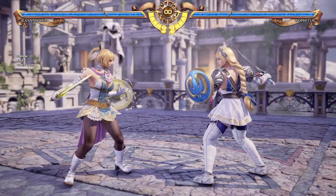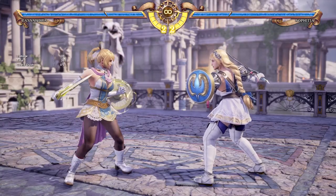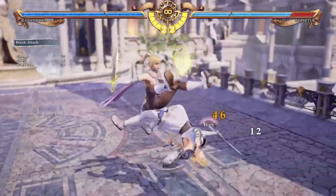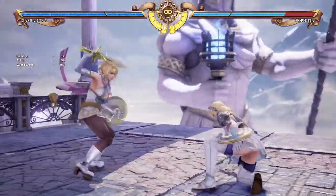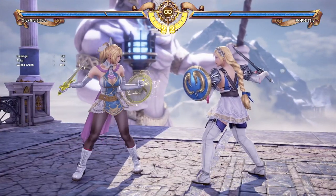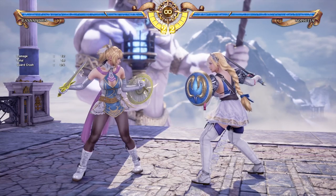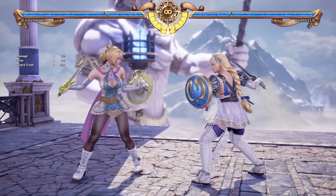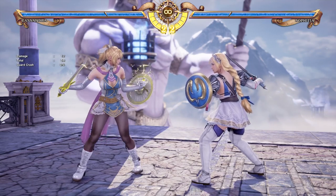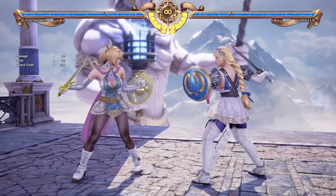Despite her average size appearance, Cassandra can be considered a bit of a grappler. She does have an air catch throw — her 8B+K — which ends up jumping on the opponent. That stance is called Titanic Struggle. In that move, if you go into that stance, you have the opportunity to deal more damage to your opponent by hitting either A, B, K, or back A, B, or back K.